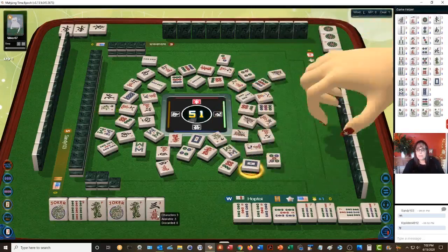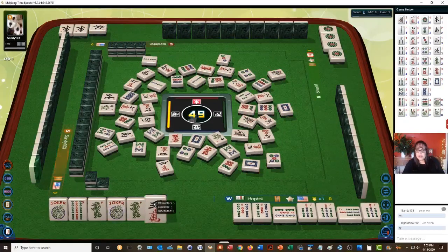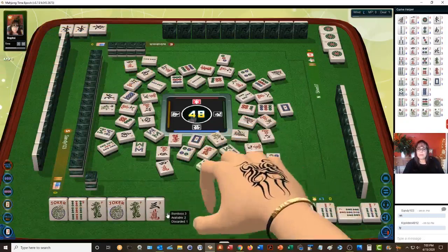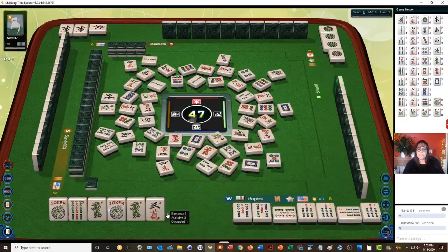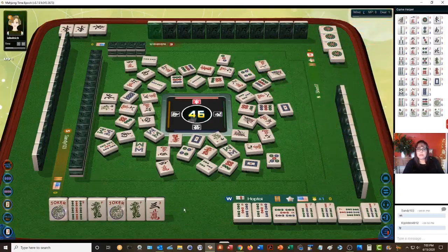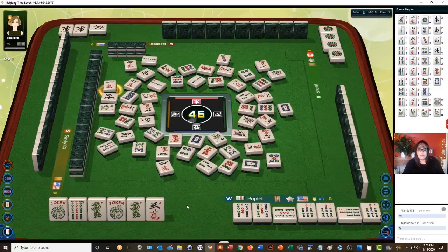We'll see. White dragon. There are two white dragons and three green dragons. They threw a dragon — I wonder if they have green dragons. Four characters. Three bamboos. We may have to draw this. Eight characters. One character. Kong.